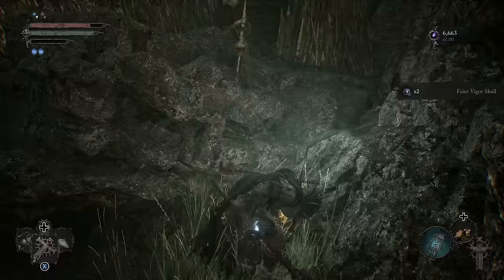We can see the iron wayfarer sitting here waiting to talk to us — he's only in Umbral. Just to recap where we are, this is that split from earlier. We ran over there and made our shortcut, but if you had gone this way into the swamp, you could have made one over here instead by the iron wayfarer. I think the other one is more useful, given we do have a mini boss coming up. Run through his dialogue, and we're going to fight our way back through.